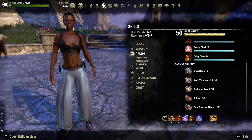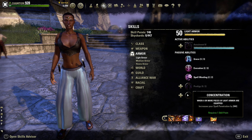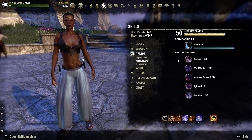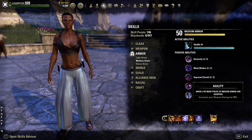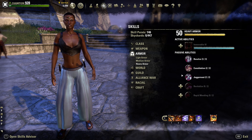For armor passives: Light Armor — I take the top three because the bottom two require five or more pieces of light armor, and we are a five-medium setup. So we take Grace, Evocation, and Spell Warding. Medium Armor — we take all of them to get the greater advantage of the Medium Armor passives, especially Agility, which requires five or more pieces of medium armor and gives 15% higher weapon damage. For wearing five pieces of medium armor we also get higher weapon crit. Heavy Armor — we take the top three to take advantage of the benefits for wearing one piece of heavy armor.